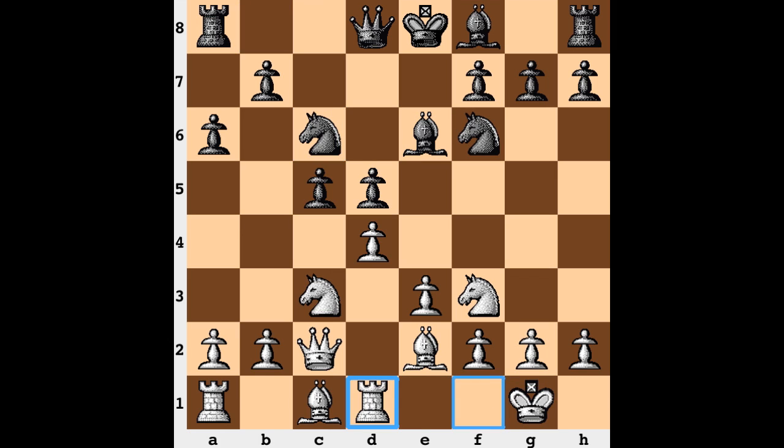Instead we have Nc6, Rd1 reinforcing the d4 pawn, and now some more clarification in the center with cxd.